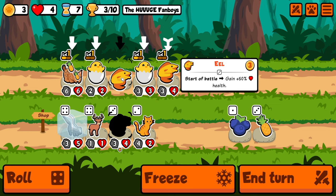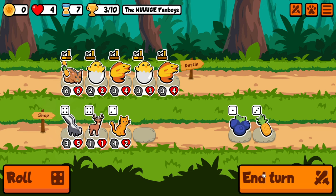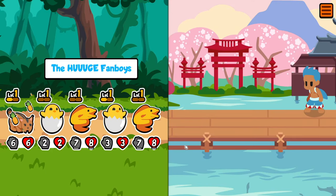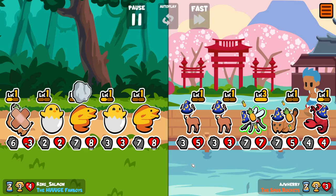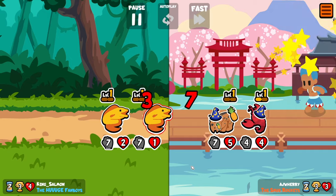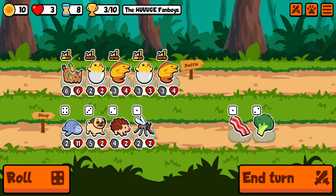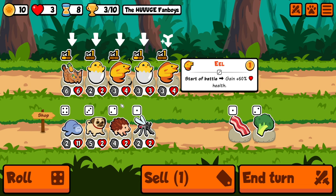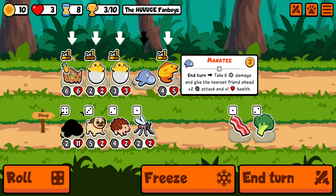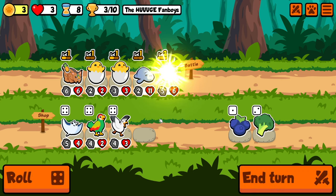No manatee — we'll just go double eel then. I held that skunk for nothing, I should have unfroze it. So now we just got two big eels, and we're not big enough because of the chili. There's the manatee. So we will combine here. Bring in the manatee. And then a level up — that's great.